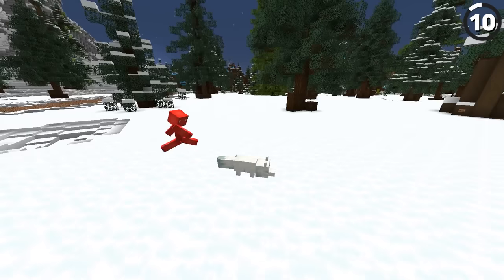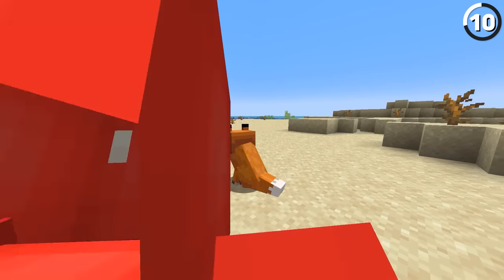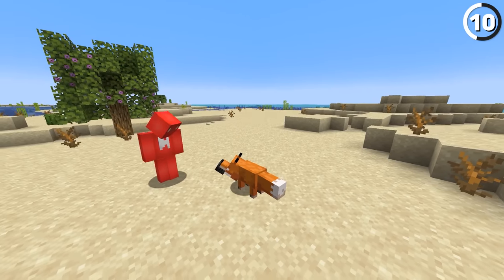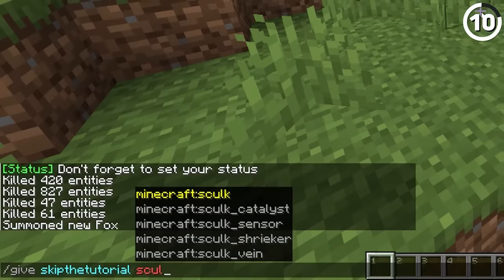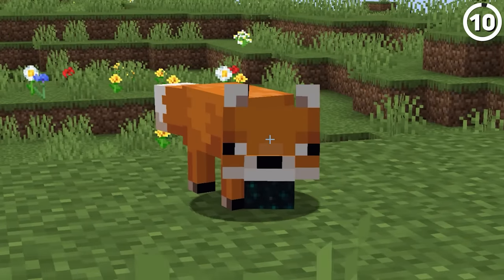Have you ever seen a fox with a beard? If you get your fox to hold a wither skull in its mouth, you'll notice that it looks like the fox has a beard. Or if that's not for you, get it to hold a sculk sensor and that'll look like a goatee.